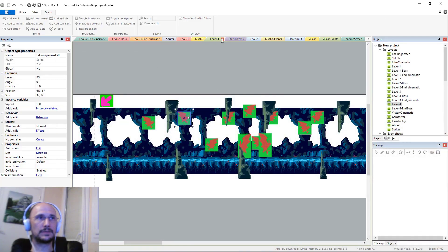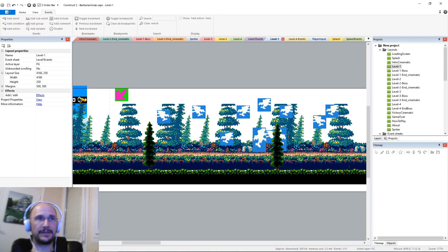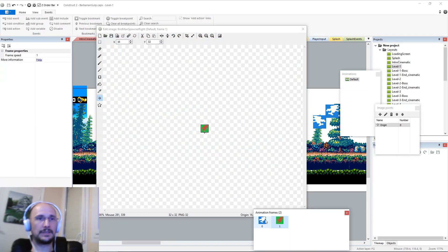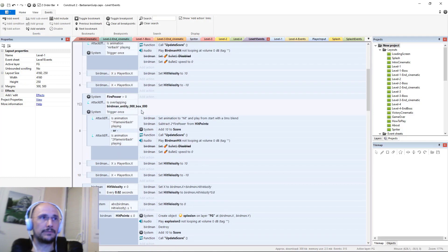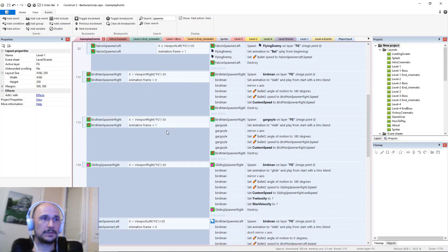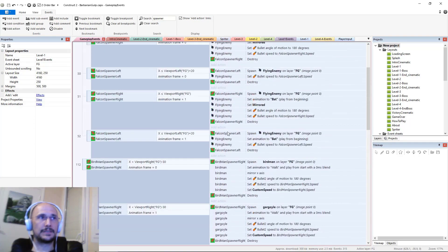I import those into the Spriter layout, then the tricky part was updating the code so it's generating the different enemies per level. Looking at the spawner objects — that looks like the bat silhouette, but in level one that white blob is supposed to be a falcon. It's actually the same spawner object — I should rename it to 'flying spawner' left and right, and 'humanoid spawner'. If you double click you'll see they have two frames: one for the bat and one for the birdman type.